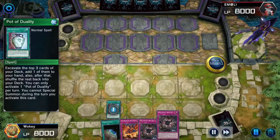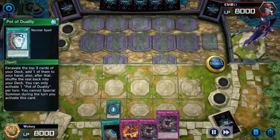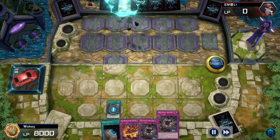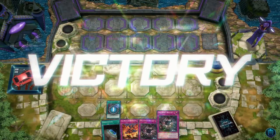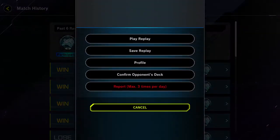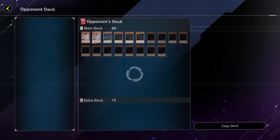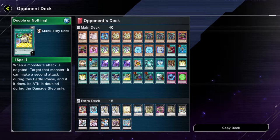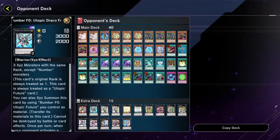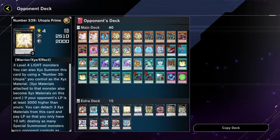I activate Pot of Duality, I've revealed my three cards, and my opponent just surrenders. He doesn't want to deal with True Dracos at all. We can see by his deck he was playing XYZ. He was 100% focused on the OTK, which is Double or Nothing, I think. Is he running Double or Nothing?